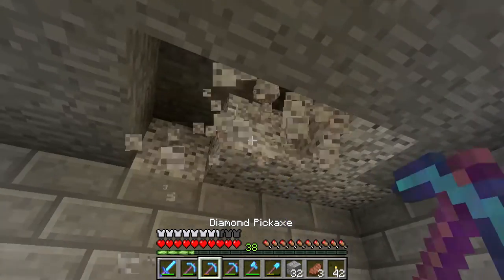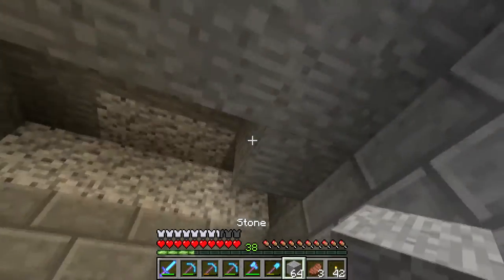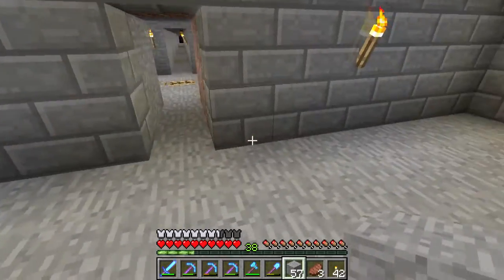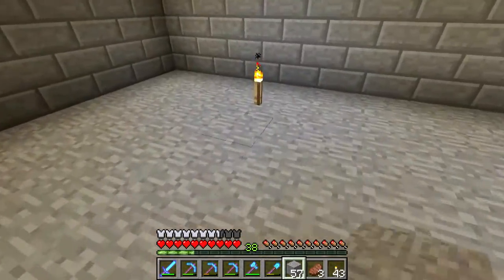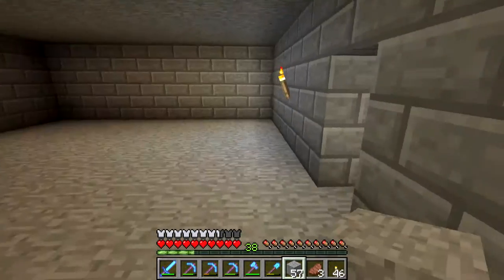Now we're going to get rid of this diorite in the ceiling, and the ceiling I'm just going to leave as plain old boring smooth stone. We might change that later and throw some glowstone lighting in here or something like that. I think we're also just going to leave the floor as plain old glowstone as well. So the next thing we're going to want to do is put up some torches and get this room all lit up.